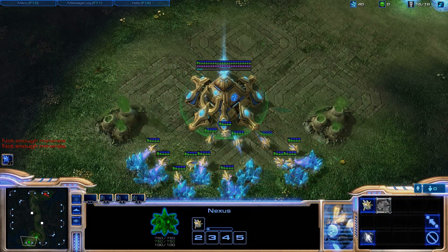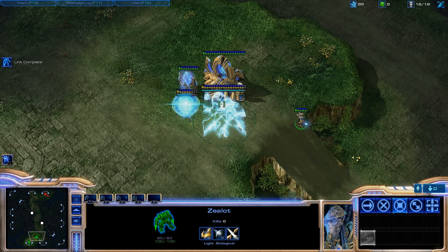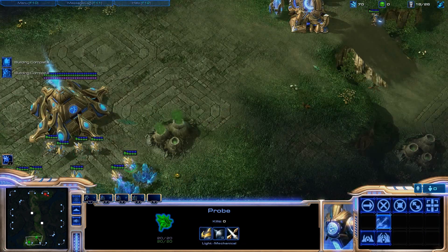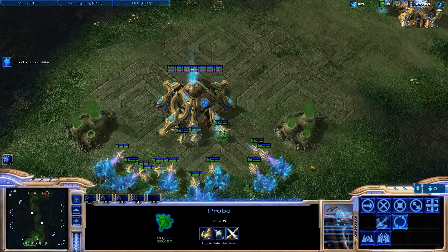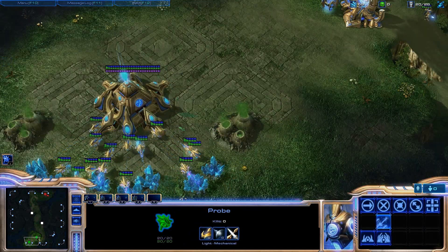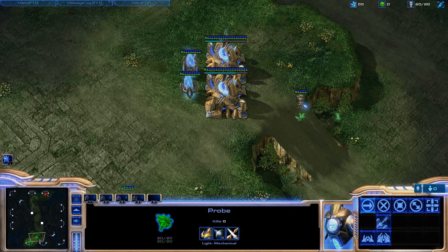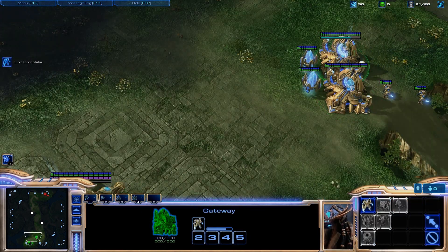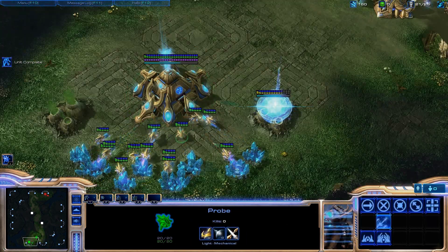It's always important to stay on top of your supply, ladies and gentlemen — never want to not have enough psi. One cool little feature: if you guys see on the bottom of all the buildings — the Nexus isn't showing it right now because I'm not building any probes — but any building that's constructing something, you can see under that gateway there's a blue line going from left to right. That's showing the completion rate for the Zealot inside. So that's a nice little feature. You won't have to click the building anymore to see how close it is to being complete.